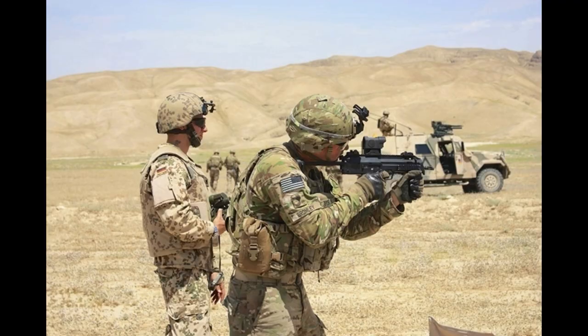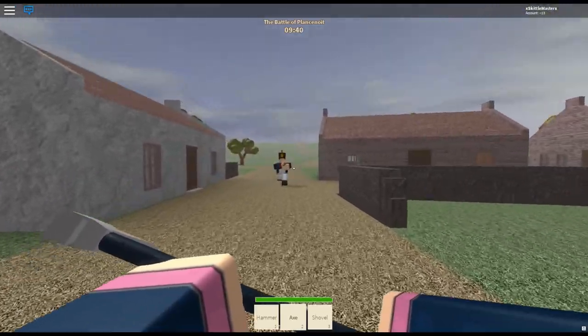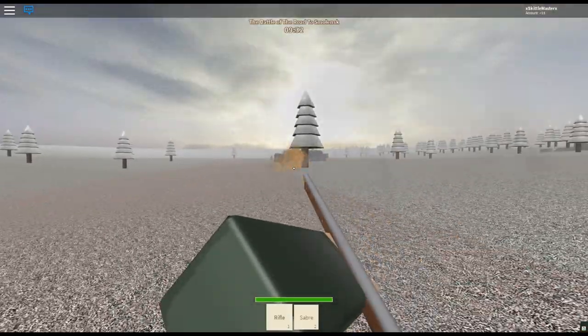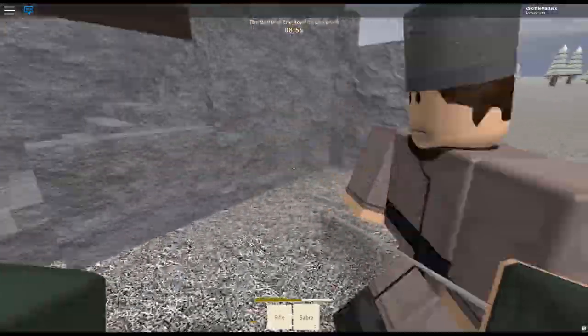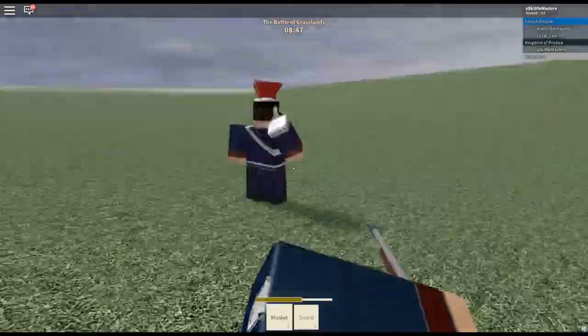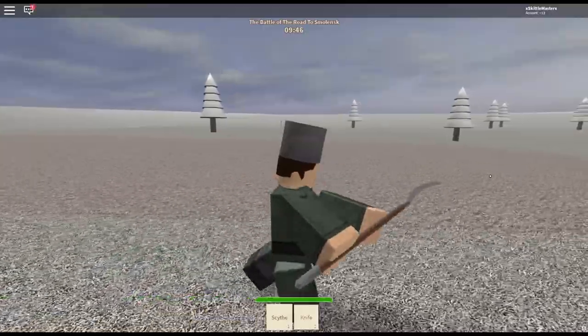These tools of close proximity violence have been utilized since before organized warfare existed and have only gone out of style very recently with the introduction of modern military firearms. In Blood and Iron, melee weapons are mostly always used in conjunction with a gun, where they would typically only be used if a player has already fired their primary weapon and does not have time to reload, or enemies have to be engaged in a building or other confined space.